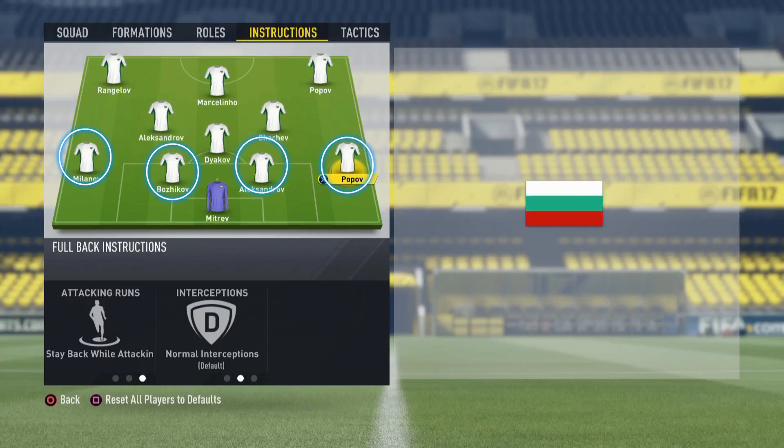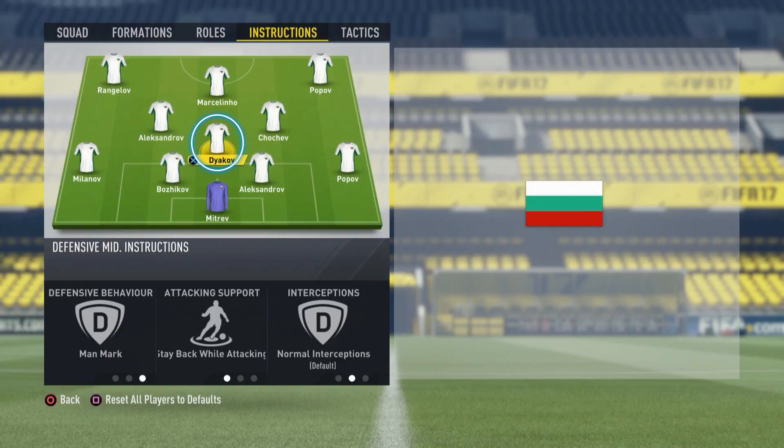We are starting with the player instructions. We will apply step back while attacking and normal interceptions for all of our defenders. Like that, they will stand on their positions and won't make risky attacking runs. We have one CDM, and here we will use man mark, step back while attacking and normal interceptions. With those settings he will always be near our defenders and therefore our defense will be pretty, pretty strong.